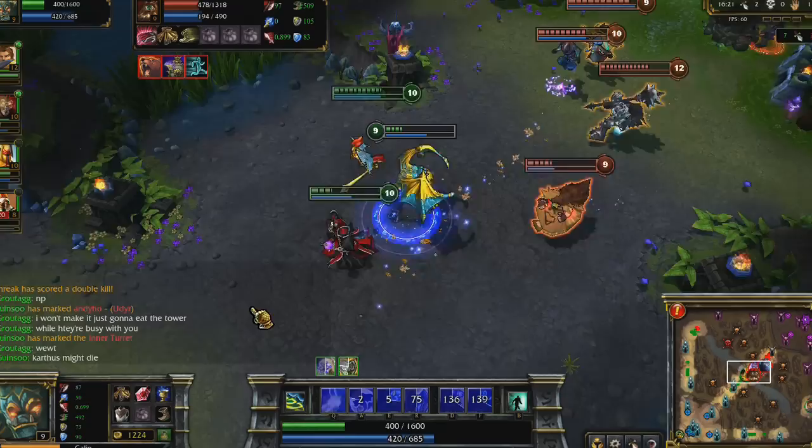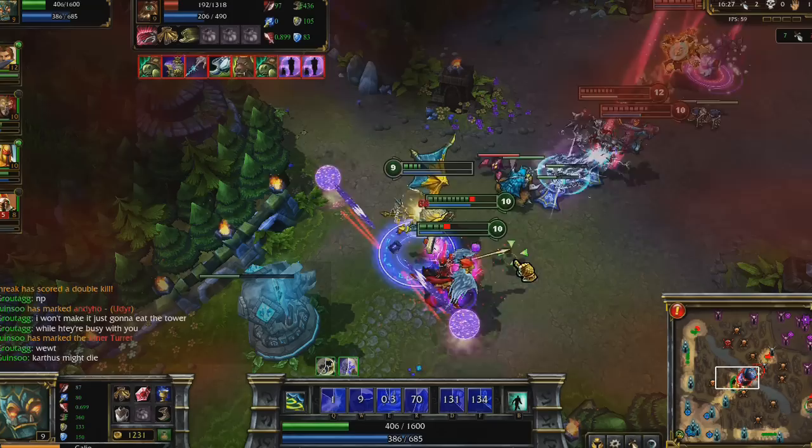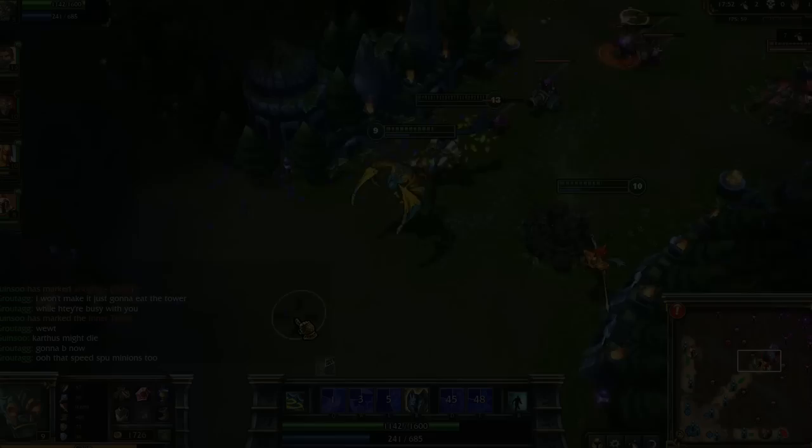As Karthus gets assaulted, I walk up to him so I may speed him up with Righteous Gust, while I slow the enemy Udyr with Resolute Smite. Remember that you have to cast Righteous Gust in the direction you want to run, so you might have to get near your teammates first.